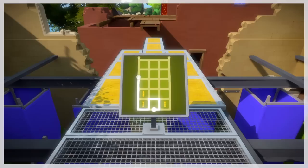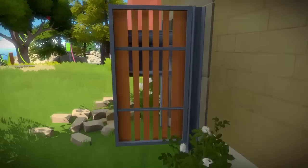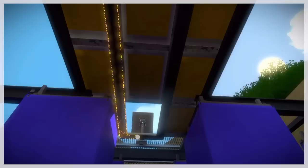The next puzzle we're going to find is on the bottom of these yellow platforms in front of us, but we do need to get them in a certain position. And after we get them into position, we're going to come underneath here and find the puzzle. Just line it up and there you have it.